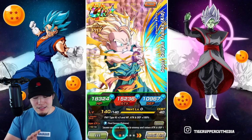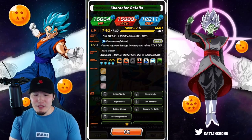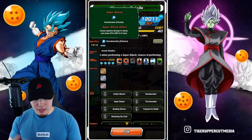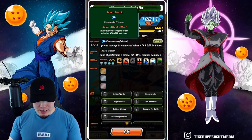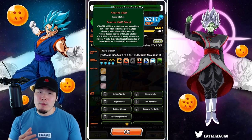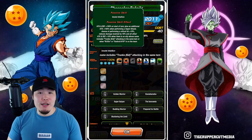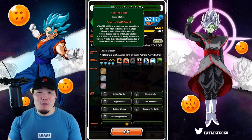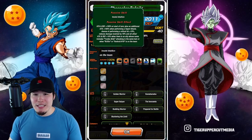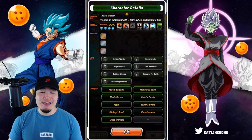And then for the Goten, very, very similar details. Leader skill is AGL Type's Ki Plus 3, HP Attack and Defense plus 100%. Super Attack is Supreme Damage and Raises Attack and Defense for 6 turns. Passive is Attack and Defense plus 100% at the start of the turn, plus an additional Attack plus 100% when performing a Super Attack. Chance of performing a Critical Hit plus 18%, reduces damage received by 18%, and all allies Attack and Defense plus 18% when there's an ally whose name includes Trunks Kid attacking on the same turn, or when Krillin or Android 18 is on the team. Links are Golden Warrior, Kamehameha, Super Saiyan, Innocent, Budding Warrior, Prepare for Battle, and Shattering the Limit.